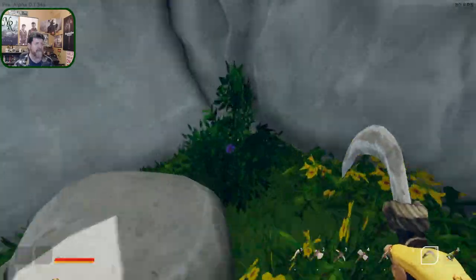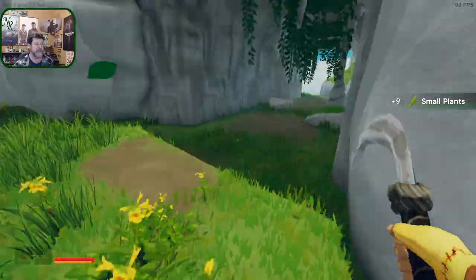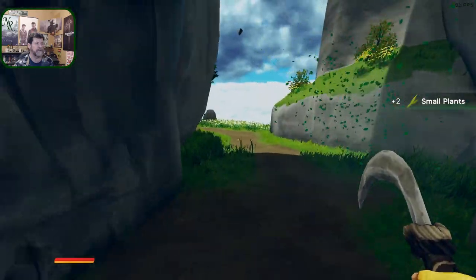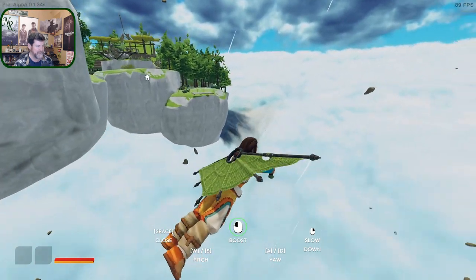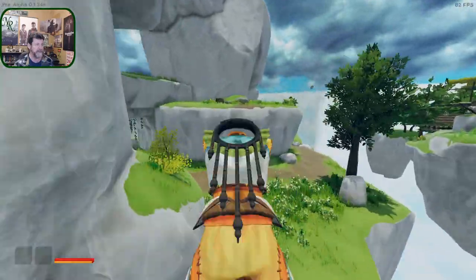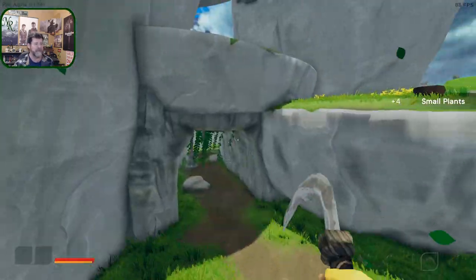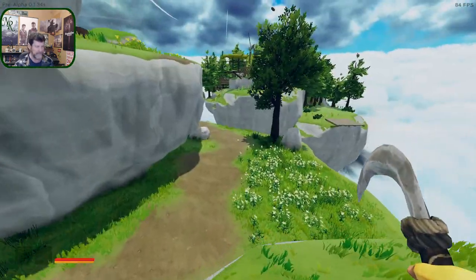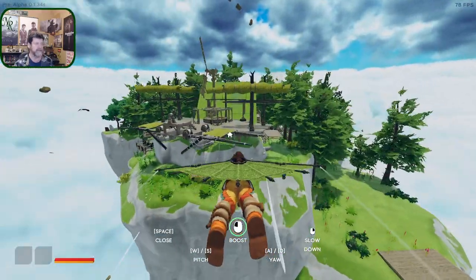The torch requires linen, and they couldn't make it easy, could they? Linen - I think it's either hemp or flax here in this game. That might be something we discover as plants on an island, or it might be something we have to discover from a learning stone. I'm not sure, so let's get off to our next learning stone.